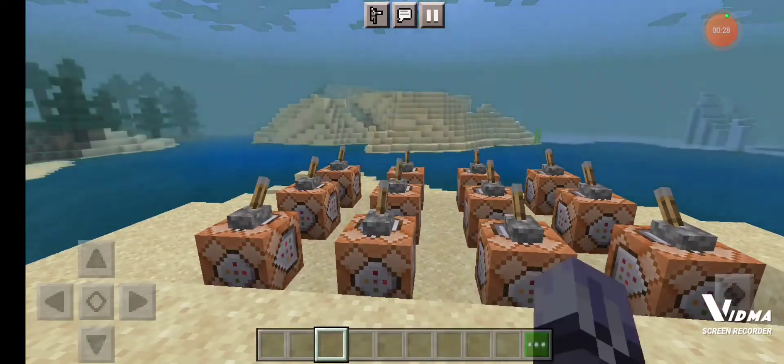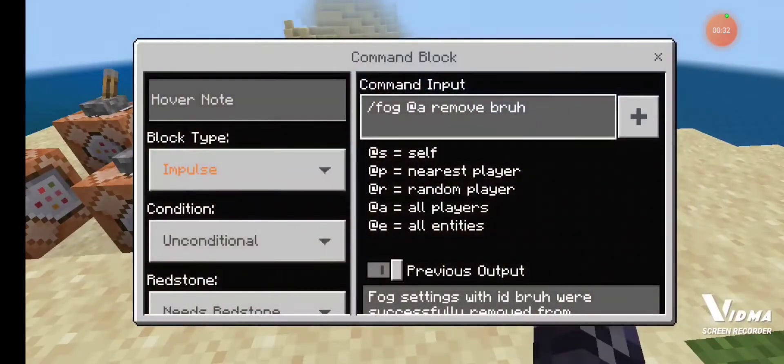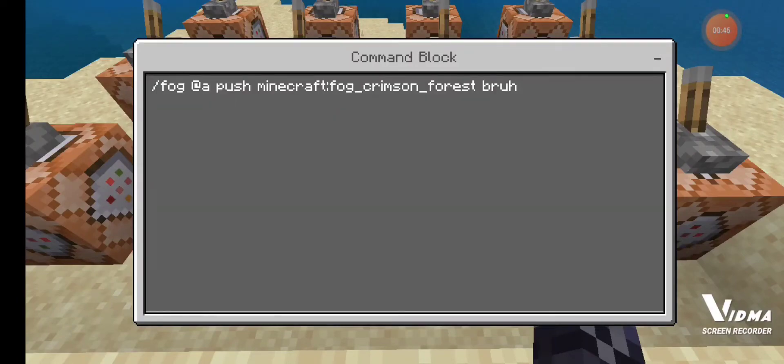It's a fairly easy to learn command. All you have to do is do slash fog and remove if you're removing it. But to place one, you're going to need to do slash fog at a push, Minecraft fog, whatever it is.